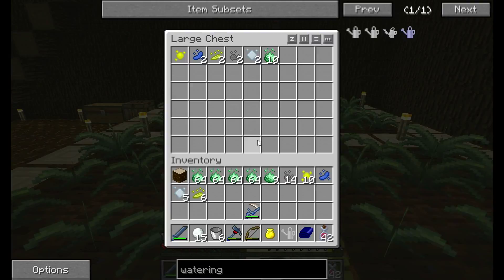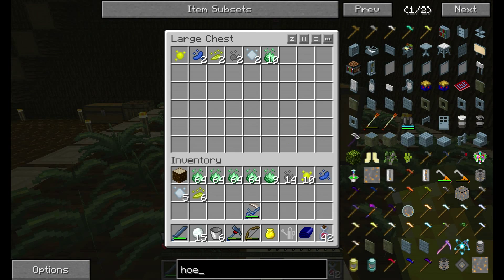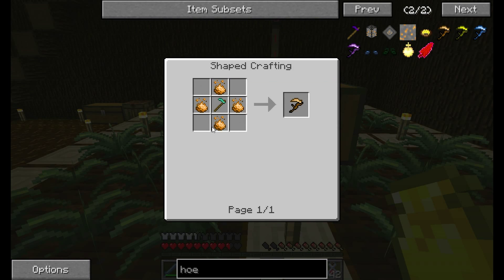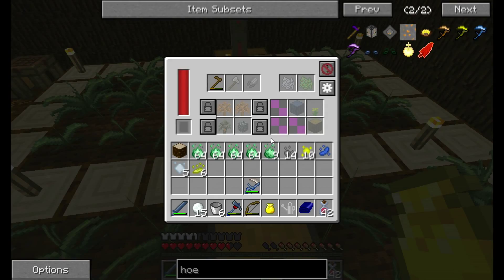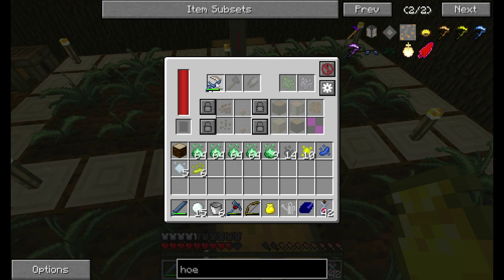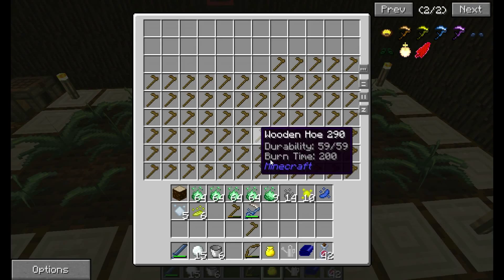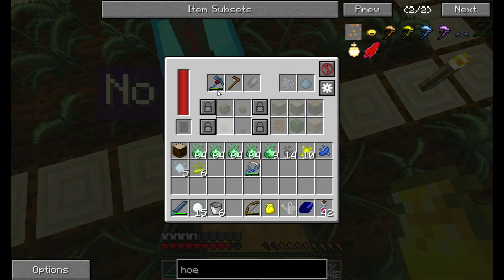Oh, that sucks. I'll show you — I had just made the easy one. I made the Acio — it's just a diamond hoe rune. It doesn't work in the farming station either. I was very unhappy to learn this, because neither does this work, nor does that work. I was really hoping that would work, but it doesn't.